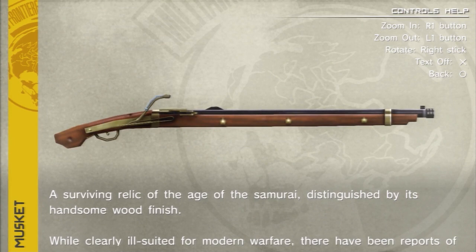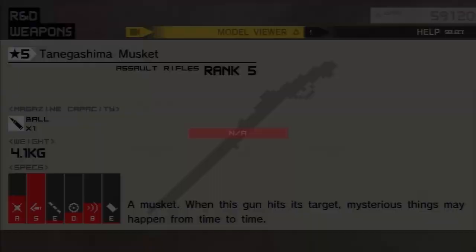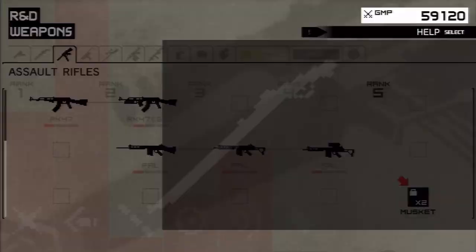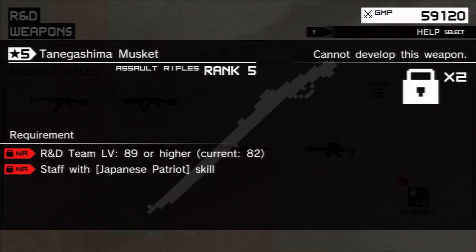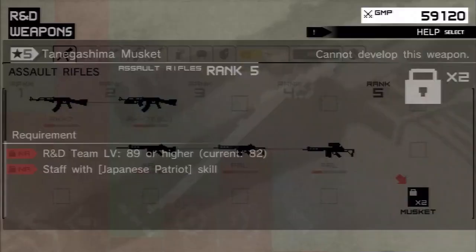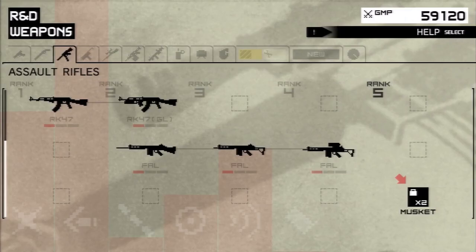In this game it works a little differently from MGS4. It doesn't shoot tornadoes, but it does something else sometimes — pretty frequently. But I need an R&D team of 89, and I also need a dude with the Japanese Patriot skill. I need a guy who's really into Japan to make this gun.